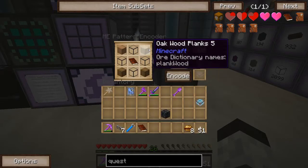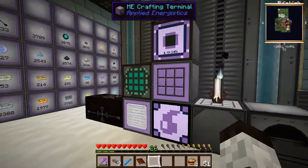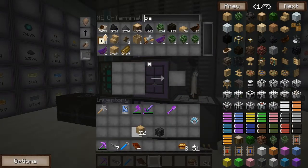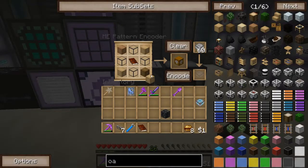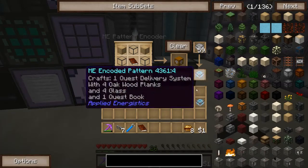I'm going to change out these planks for oak wood planks before I encode the quest book pattern, because I want it to be using planks I'll always have in my system — I'm never going to stop making oak wood, it's just good to have around for crafting. Encode. Let's throw those in and ask for the quest delivery system.